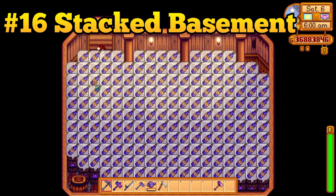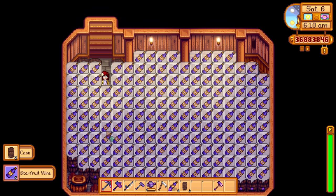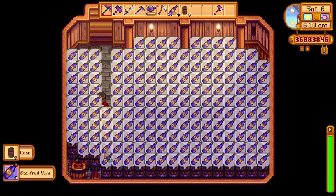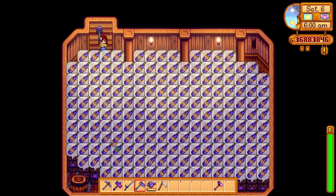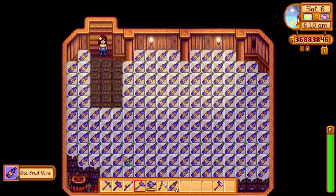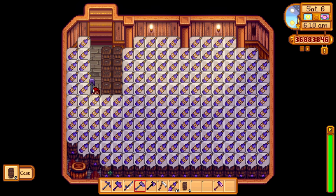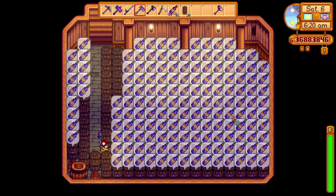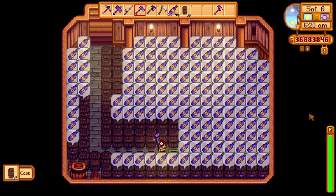If you fill up your basement with casks, you will maximize the space in your basement and age a crazy amount of wine all at the same time. But this method has no path, meaning you will have to pick up your casks to collect all of them. There is a method to make this easier: use a fully upgraded hoe to take all of the aged wine out of the casks, then make a small path where you need it. This technique is so much faster than using an axe to make a path and manually collecting the wine.